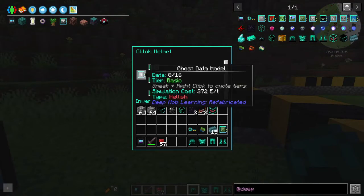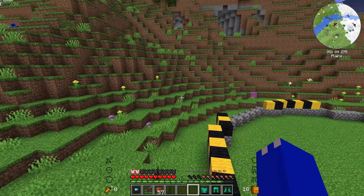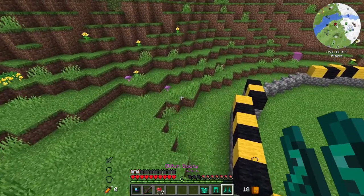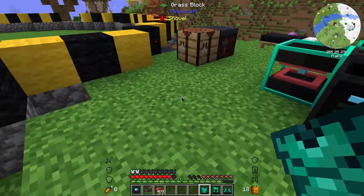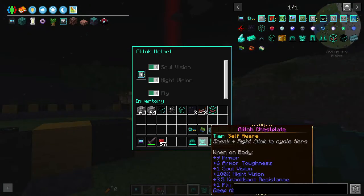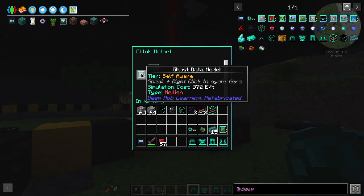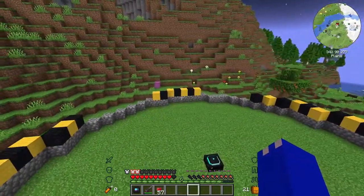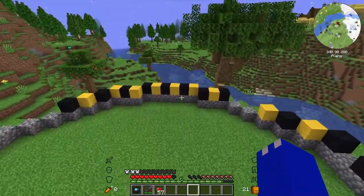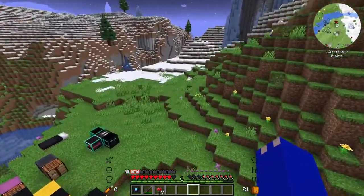Once you have this at the self-aware tier you need to get your data model to at least basic before you can use the flight ability. Double tapping space you can now see that I can fly, and above my hunger there's a little bar that represents the duration of the flight time. The more armor pieces you have with flight on it, it increases by a factor of one each time — so you can have it times four. Once it runs out I'll fall to the ground and take damage. Flight also consumes some of the data. For the longest flight duration possible you need all your armor pieces upgraded to self-aware and equipped with the ghost module. You can also get the data model to self-aware to ensure you're not really going to run out, though it still does drop down as you fly — just extremely slowly. As long as you drop to the floor before it's gone you don't take any damage, and if you spend a few seconds on the floor it pretty much resets back to normal.